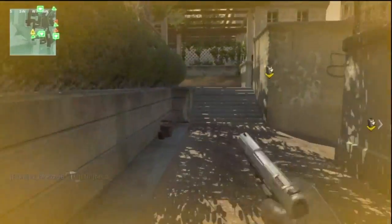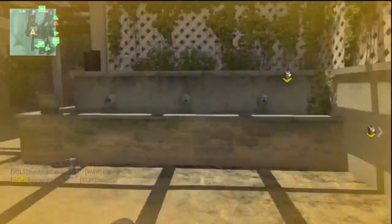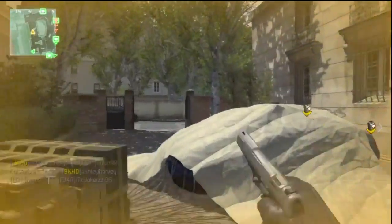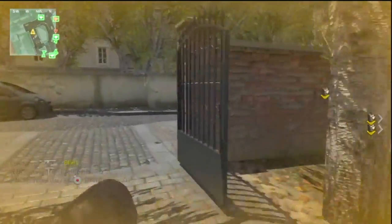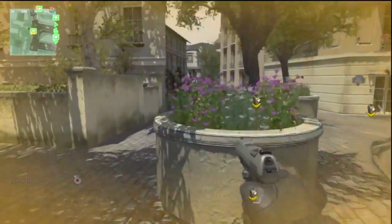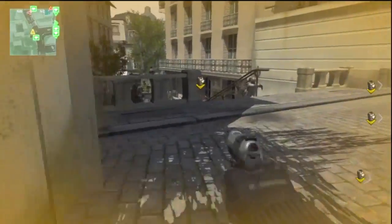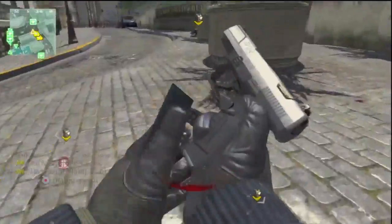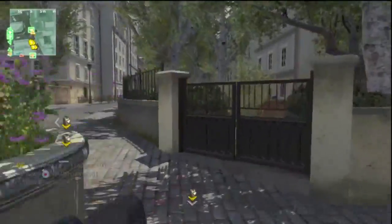Vests in this game mode are a godsend. They honestly are. They will save your life so many times, as you can see here. And they do get your health back up. Because you can get shot in hardcore, which is a bit bollocks. You get hit markers and then you'll see a red screen, and it will stay red screen until you die or until you get a ballistic vest again. Got a bit of a red screen and it will stay like that until I pick a vest up or something.